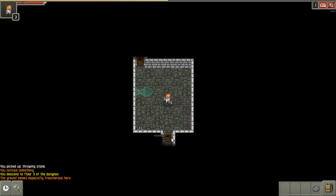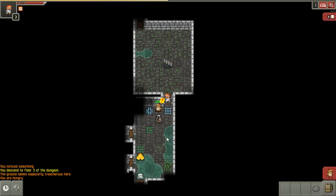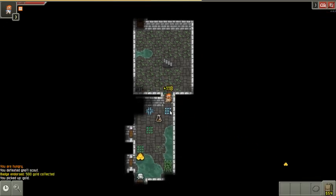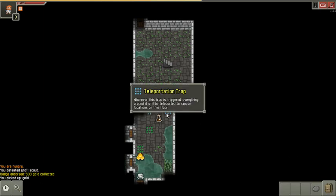Knowing that there's a trap there, I'm going to go through this bottom door and see what happens. That gnoll has been surprised. He's aware of me, so I can't just hit him — I'm going to walk back through the door. That looks like a chilling trap, unless it's a teleportation. They're similar in color. Teleportation, right.